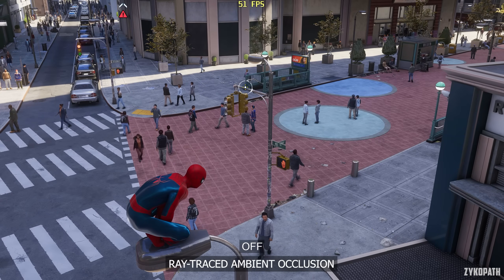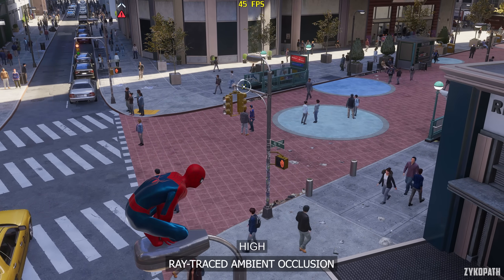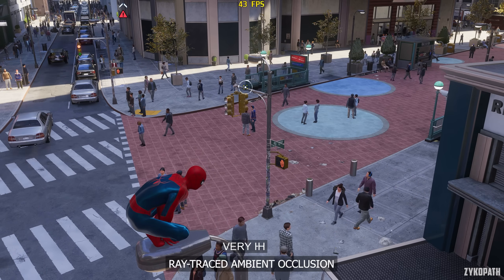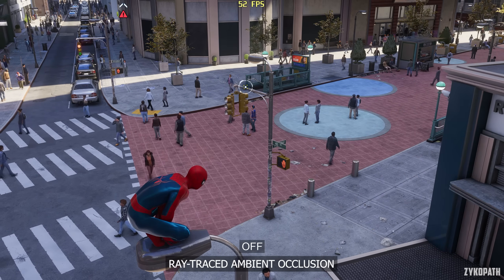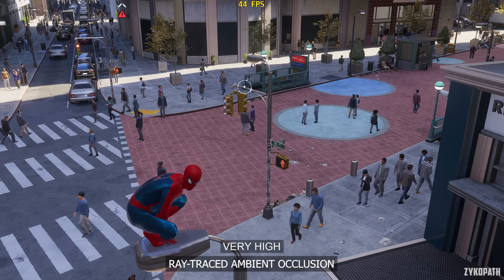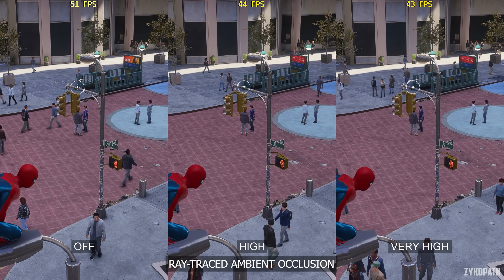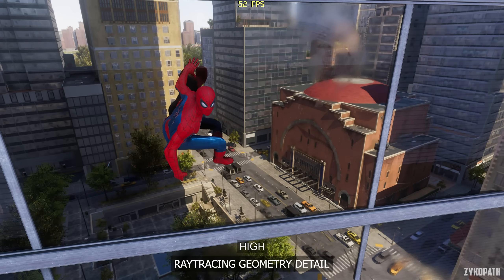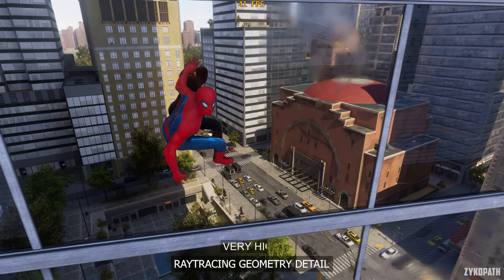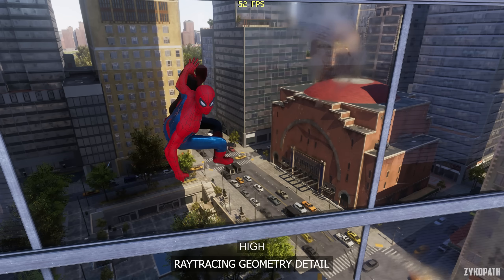The ray traced ambient occlusion honestly just looks less subtle and without the edge bleed, and in actual gameplay you'd be hard pressed to tell the difference. Keep it turned off for better performance.